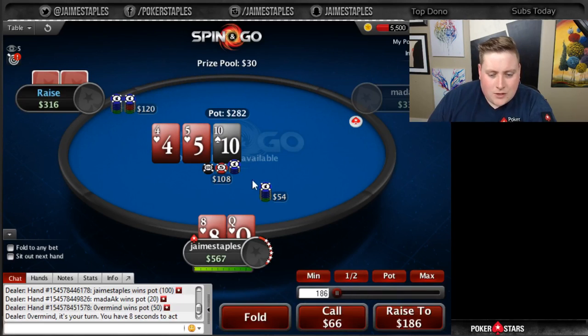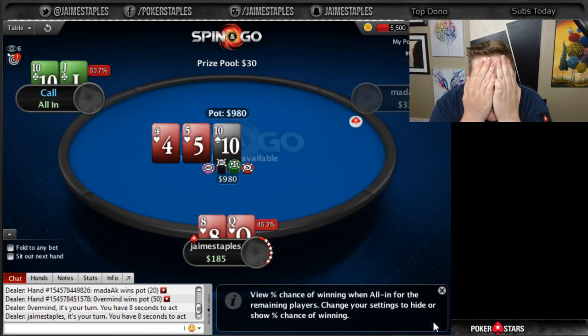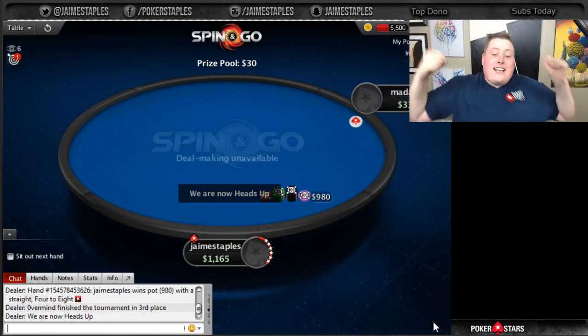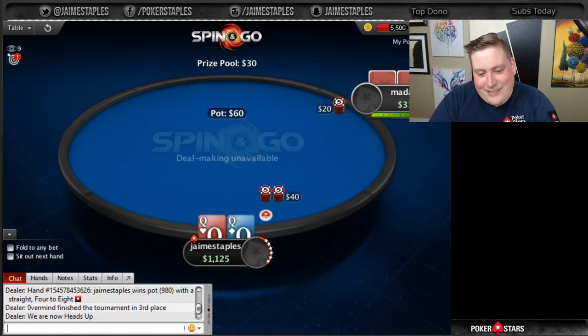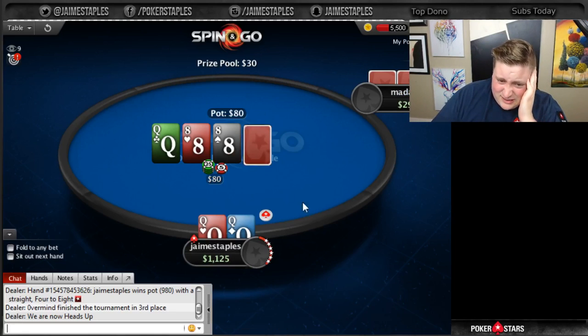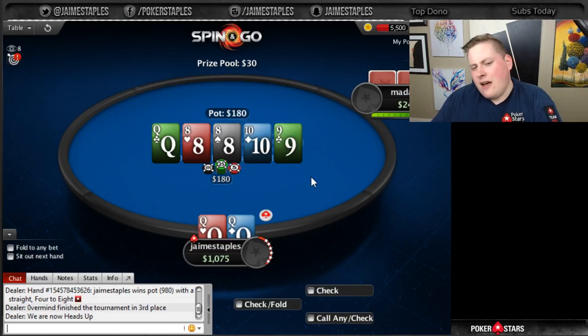Oh boy, here we go. Are you guys ready? That's a straight! Let's go, you guys. I thought we were going to brick today. The pajamas were throwing me off, but I think we got this one now, especially with Queens. That's a pretty good flop — just flopped the nuts, no big deal. Should we bet or check? I'd check. What does he have? It's hard for him to have much. If he has an 8, you get all the money, you know? Let me check — should we bet? Yes.